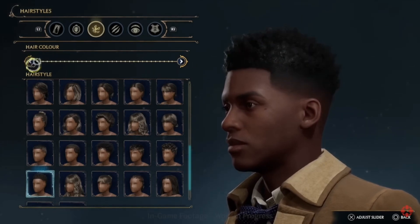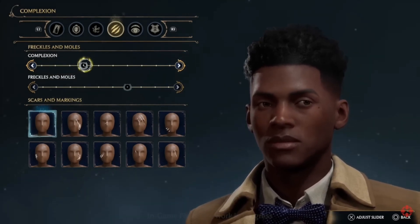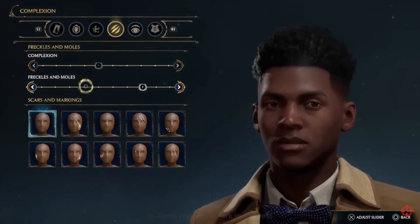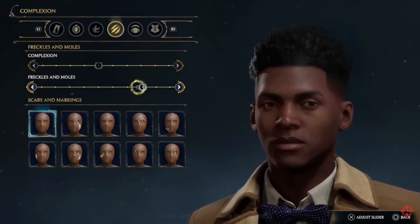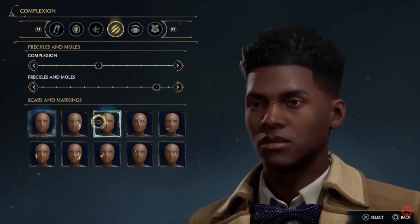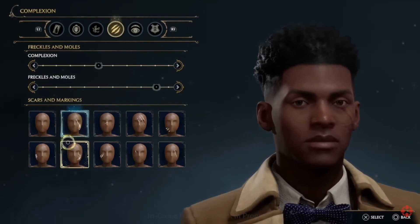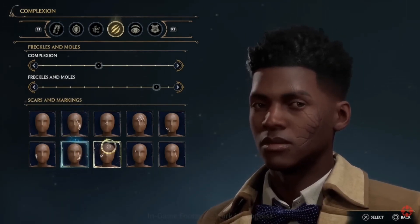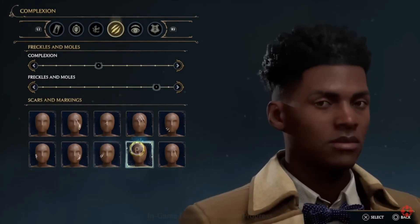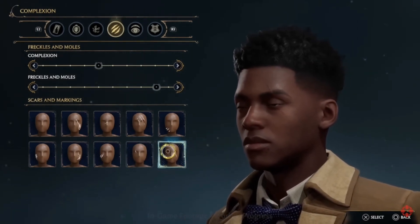Over here are more subtle options: freckles, moles, and different complexion things like darker eyes, shading on the cheeks. You guys literally thought of everything with this. The scars are one of those options — yeah, scars that you want. Wow, look at that! Cuts and bruises — yeah, it is what it is. You look kind of cut up, right on the field.